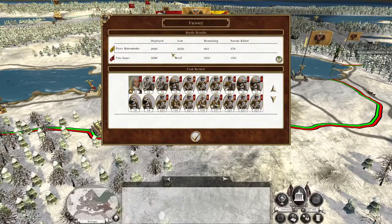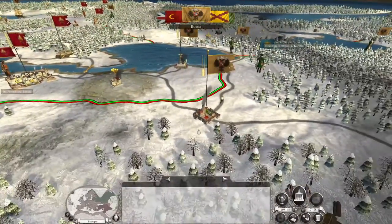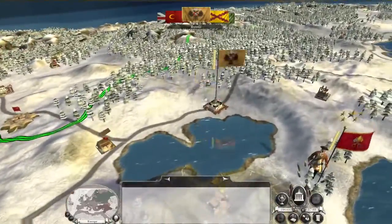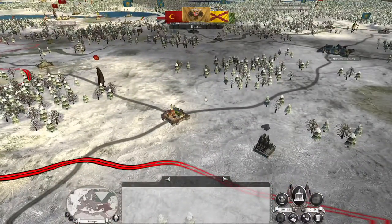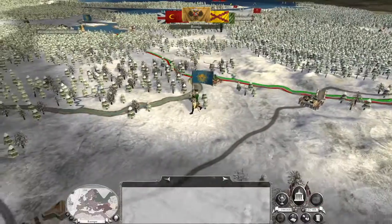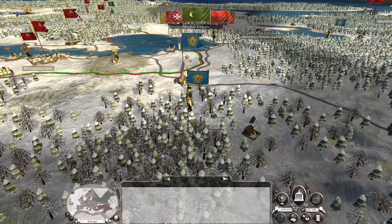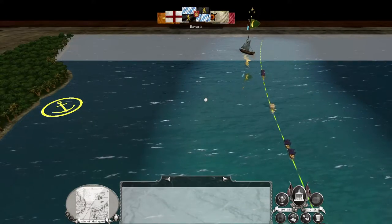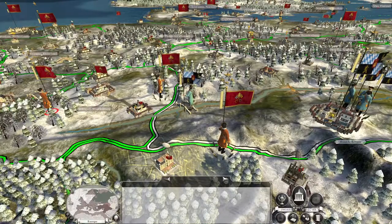For a minute there I thought they were going to cross over into Finland. The Russians are on the move. Russian rebels — go take Moscow, because that would be hilarious. They did it! That's really cool. I never normally see Russian rebels, and I don't normally see them successfully rebel. That's really neat.